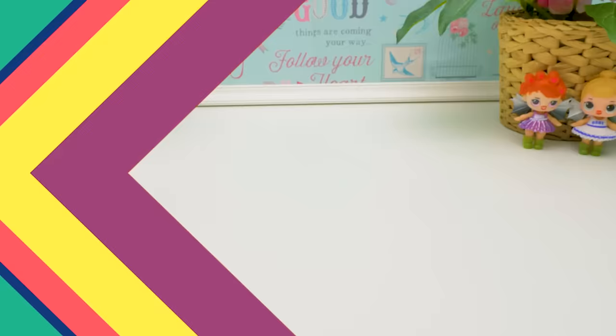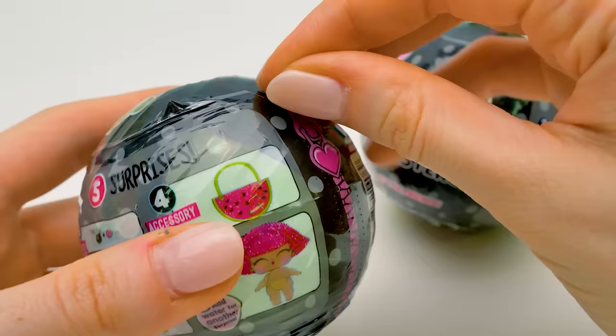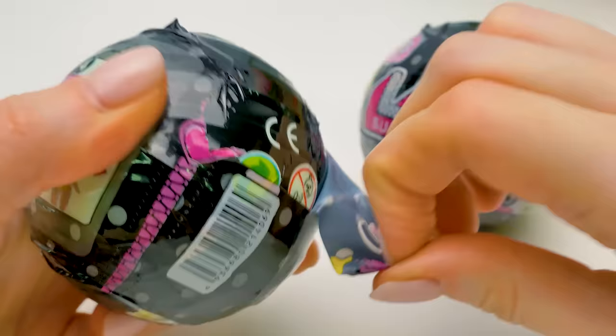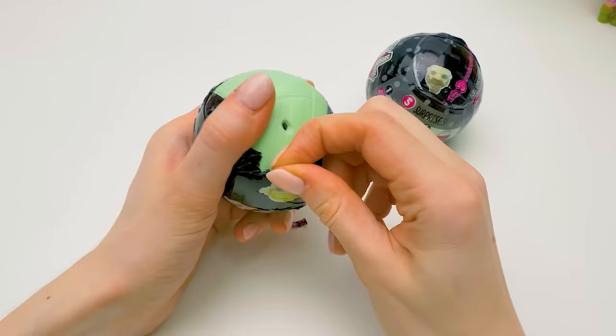And our next step is unboxing LOL Lil Sisters. The packaging isn't good quality and the colors are faded. Let's open it. Amazing! It even has a bad working zipper. Well, I'm not very impressed. Let's continue. I just love packaging that doesn't open right away.